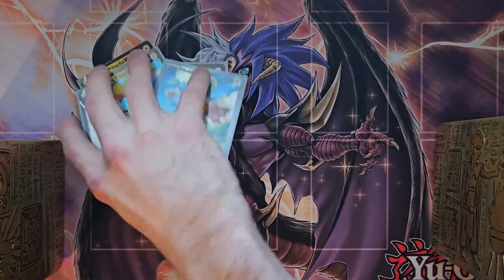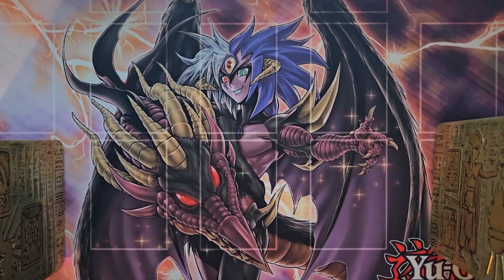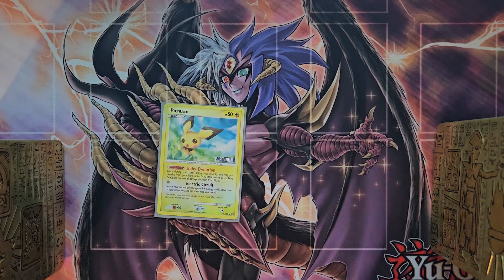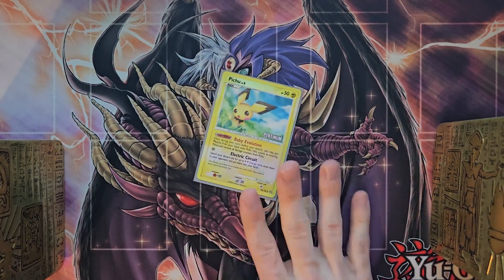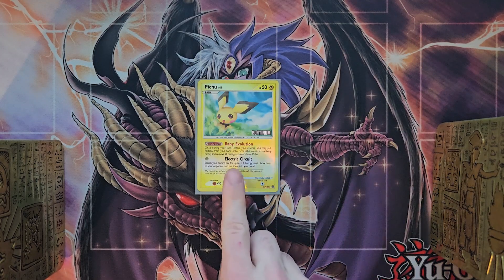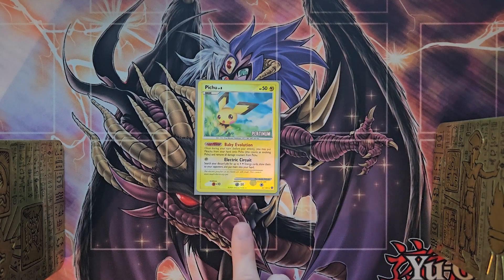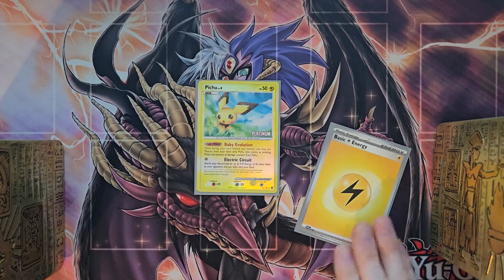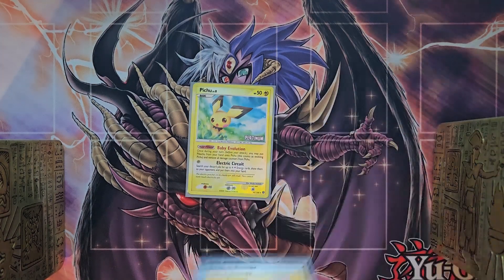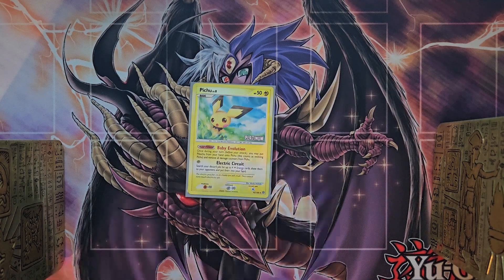Moving forward, we're going to use one copy of Pichu. Pichu is pretty cool — he's got Baby Evolution. You can summon out Pichu early game, he'll soak up some damage, and Baby Evolution will heal him. Electric Circuit, if you have it late game, will be able to recycle four of your basic energies. If you have a bunch of basic energy in your discard pile, you can use Electric Circuit without even needing an energy on Pichu, and you can cycle back up to four of them — very powerful recycling card.